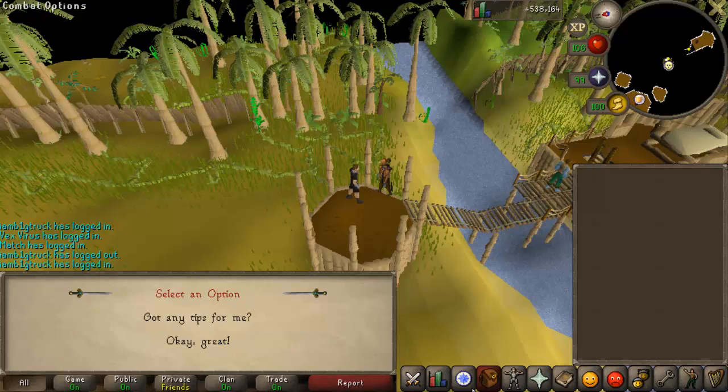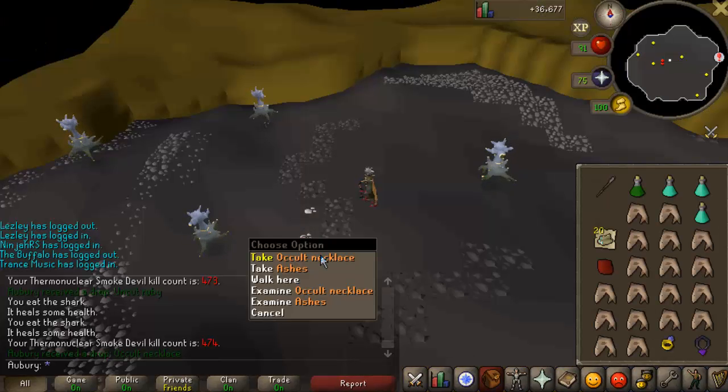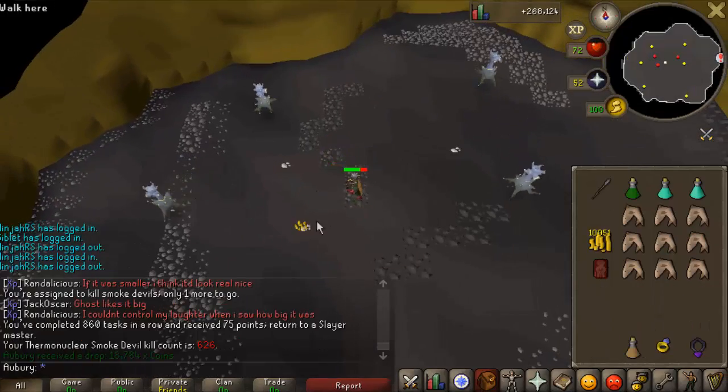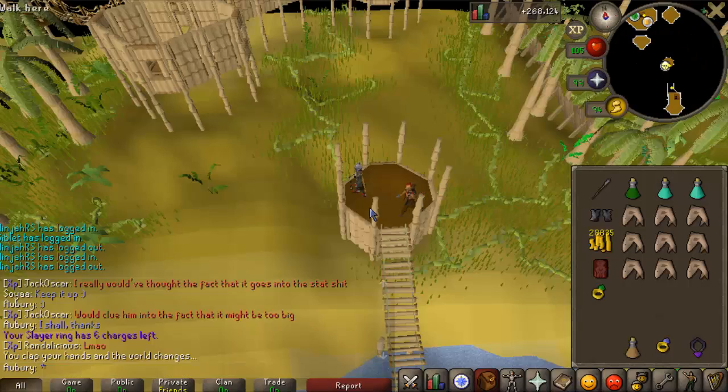Next task from Duradel is 176 Smoke Devils - that should keep me occupied. An Occult Necklace came in at 474 kill count. Task completed at 860 for the 75-point bonus - very nice.